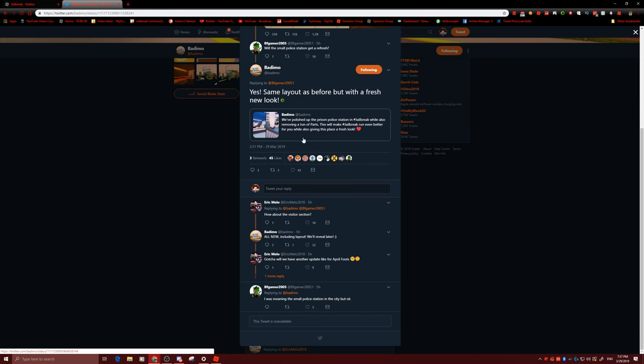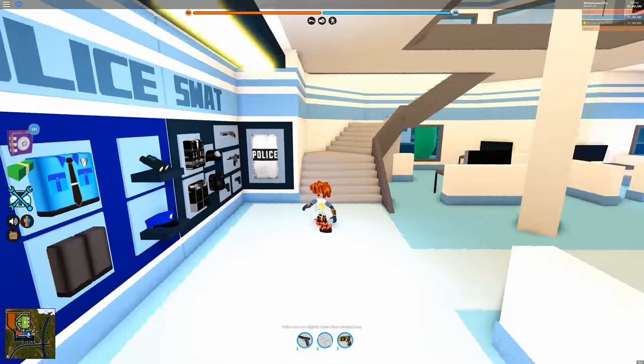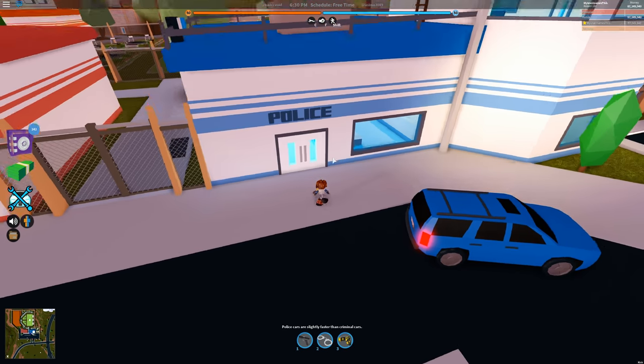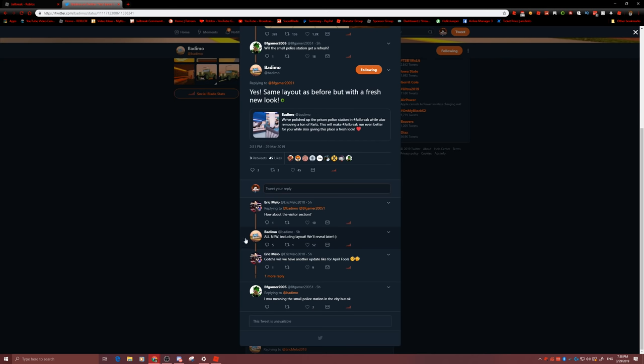Regarding the layout, looks like the police exterior is going to be the exact same. I'm pretty sure the new design will fit inside this same exterior building — just the interior is going to be changed and the floor will be different, more blue. There are also a few sneak peeks that haven't been revealed yet. I may or may not have time to add them in the video, but you'll see them closer to the end.